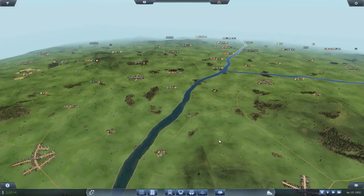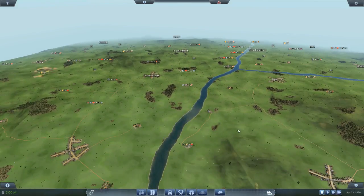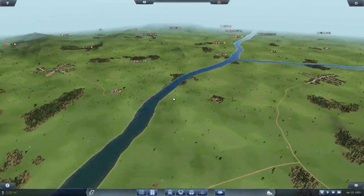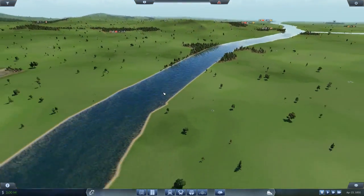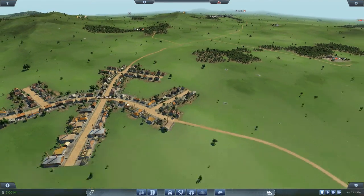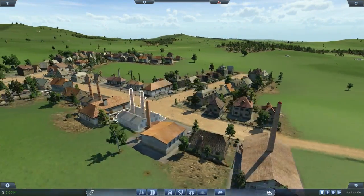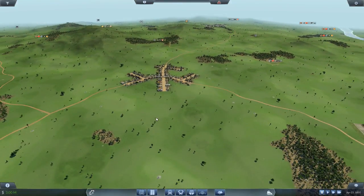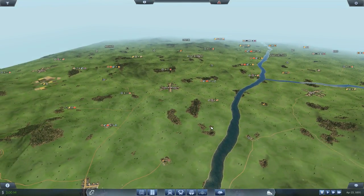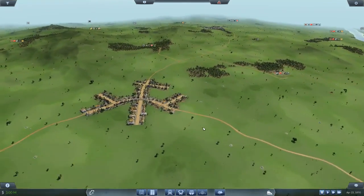I'm using the largest map size on easy difficulty. For the actual game setup, I'm using the European landscape because it's green and not brown like the wild west. Buildings and vehicles are mixing European and American styles with trees and all that stuff, and because I'm in North America, traffic is going to be on the right-hand side.